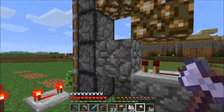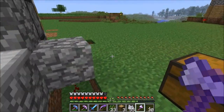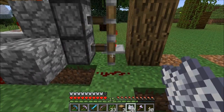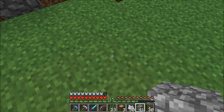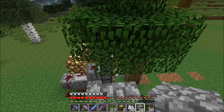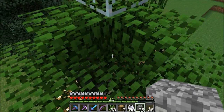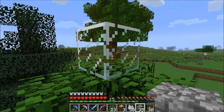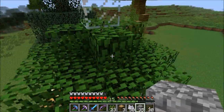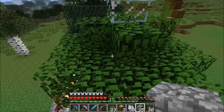Redstone power gets to all five pistons, which then push the tree to the side. The glass block is important — it's placed after seven blocks of air and then one block of glass. This prevents you from getting a ginormous tree which will clog up the whole system and look ridiculous.